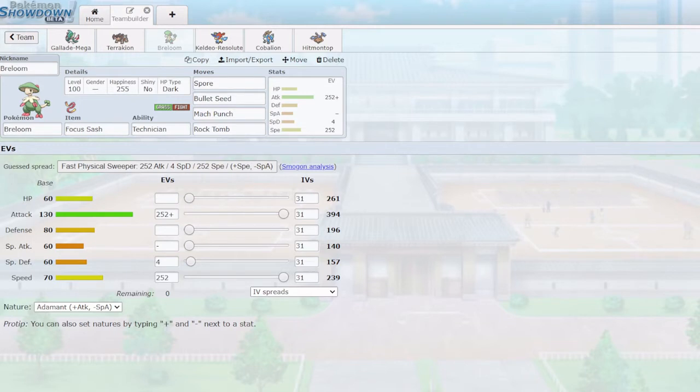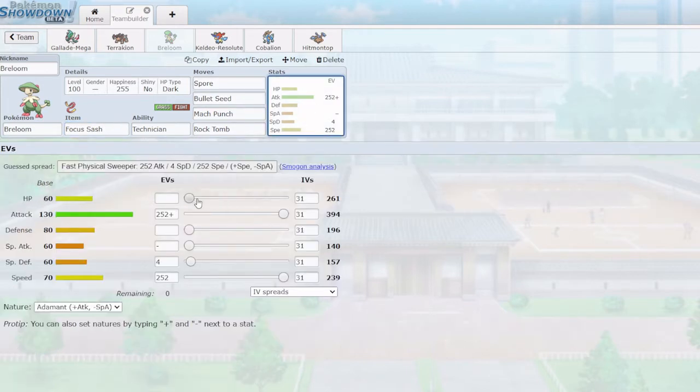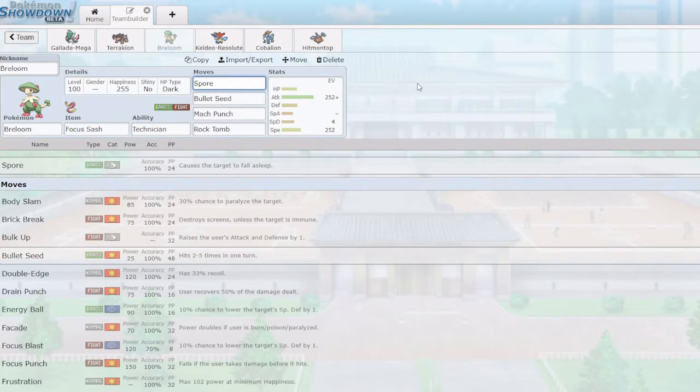Next up we have Breloom — max attack, adamant nature, max speed. When this team was passed to me it was originally jolly, but I like adamant because we have Rock Tomb for speed control and no boosting move like Swords Dance, so I want to maximize damage output. Item-wise we have Focus Sash, which is very good — the team is quite offensive, so it's nice for Breloom to guarantee surviving a hit, especially after hazards are removed, to potentially revenge KO things or Spore big threats. Its HP isn't great at base 60, and its defenses are pretty paltry.